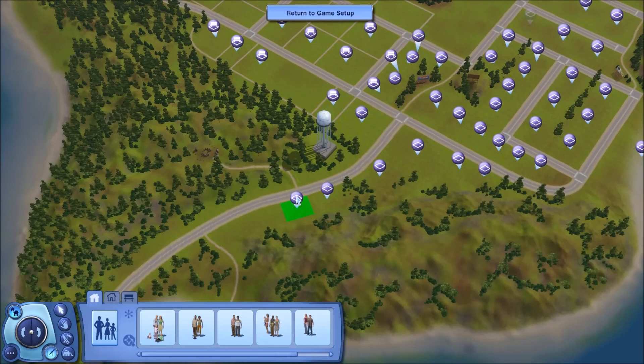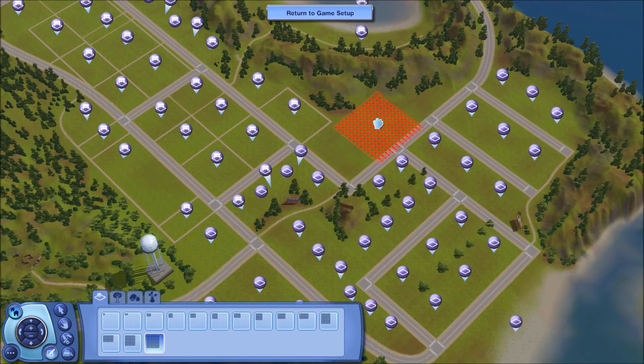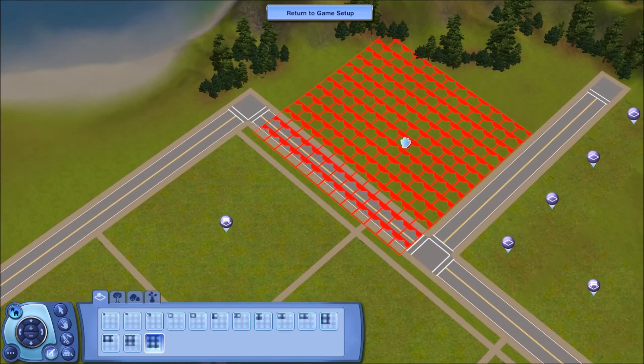The lot I'll be playing on is this lot over here, 64 by 64. The reason it turned out this way is because I could find no other places to fit a 64 lot — it had to be by the water somewhere. As you can see, there's no other possibilities; the island is not big enough for that, which is sad. This island is also small enough to reduce lag, which is another reason why I chose it. I had high hopes for placing it elsewhere, but it did not work.